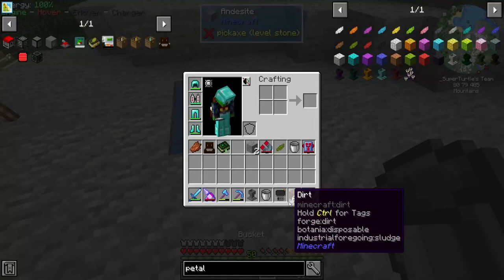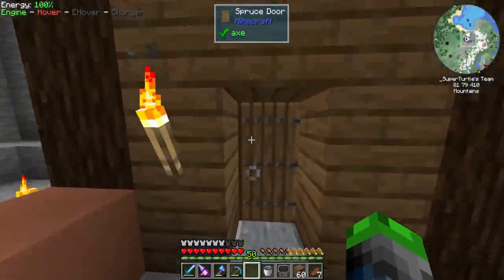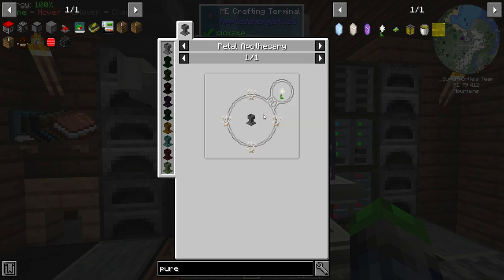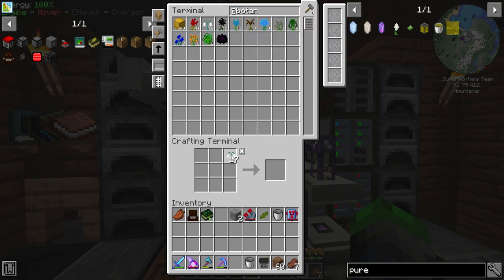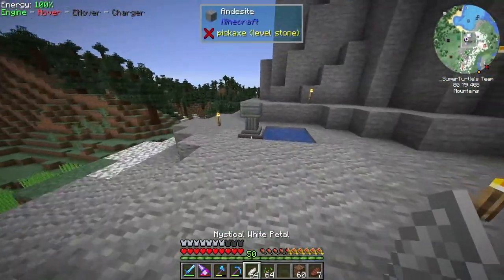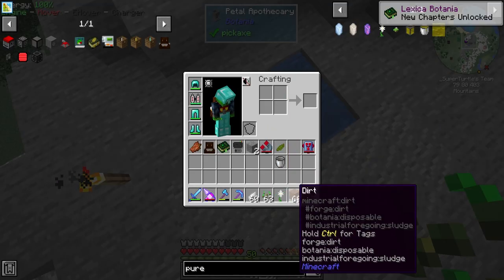Let's set this up over here. Now we have the Petal Apothecary right next to an infinite water source, because every time you make a flower you have to refill it. Now we need to make the Pure Daisy. We just need the four white petals — the white flowers give us the petals — and then some seeds.